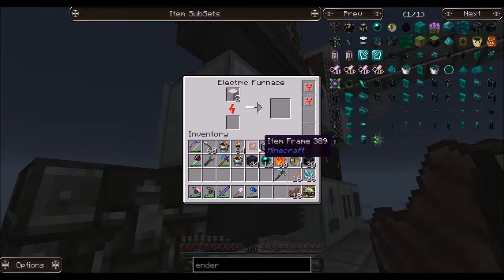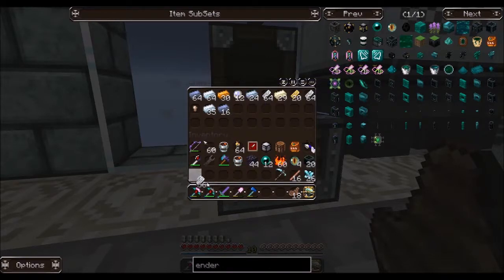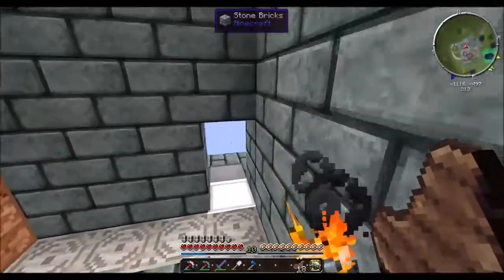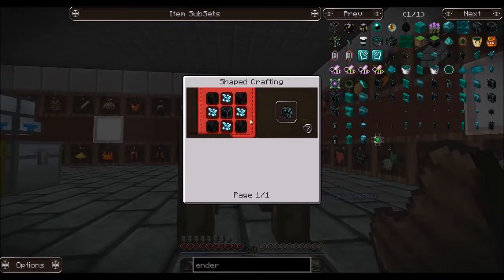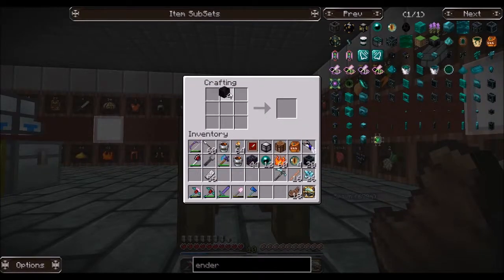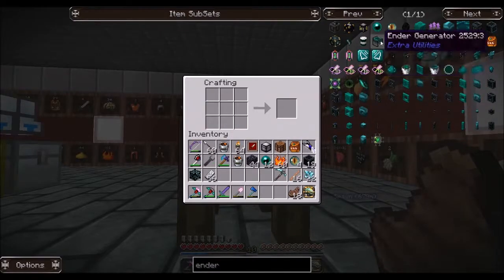We'll do it pretty quick right there. It should start up and it takes two per operation, so we double the speed and get things out twice as fast. We'll grab some iron while that runs. There we go — let's head back down and get back to building. We need four burnt quartz, one ender infused obsidian, and four diamonds. We now have the computational matrix.